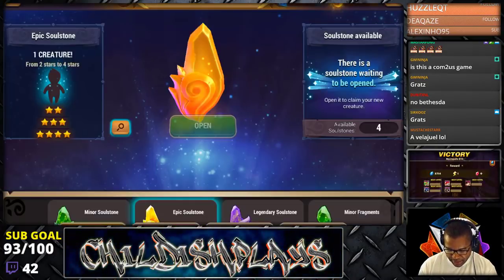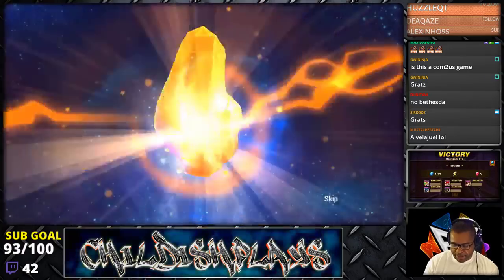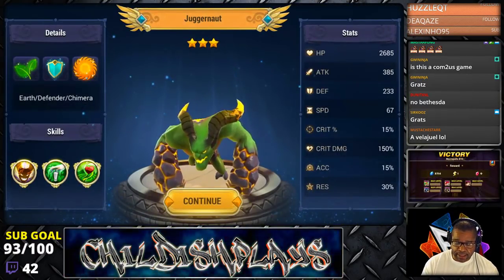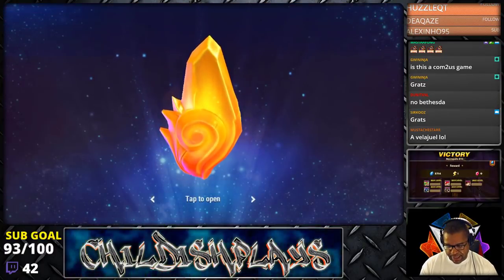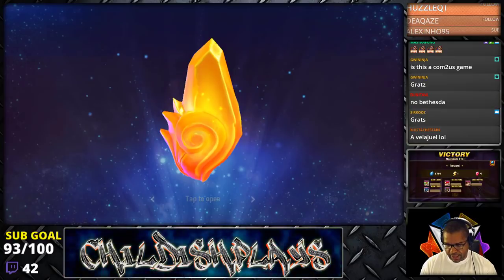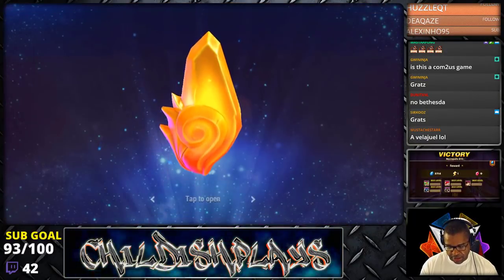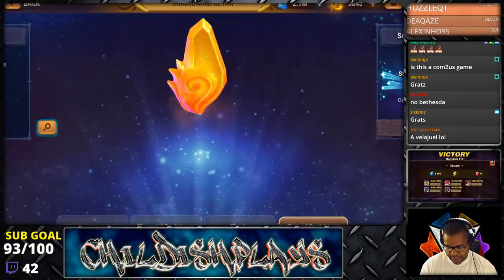Whatever we get now it doesn't matter — we got a new unit, a new nat four. This next one is actually new for me too — an AOE ignore defense unit. The damage is kind of lackluster though, so it's not something I'm going to build until they improve it. But hey, it's a new nat three, and a lot of the meta nat threes we already have.